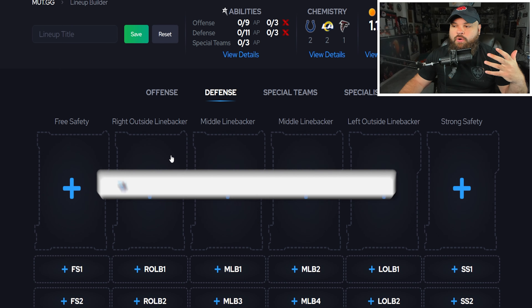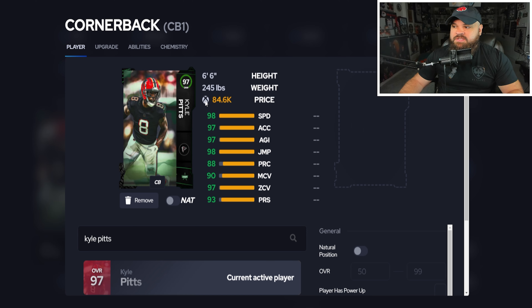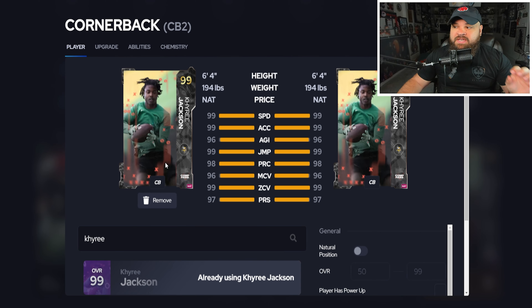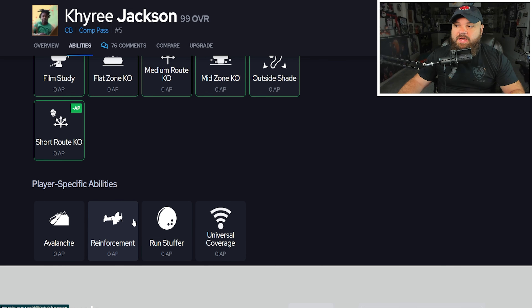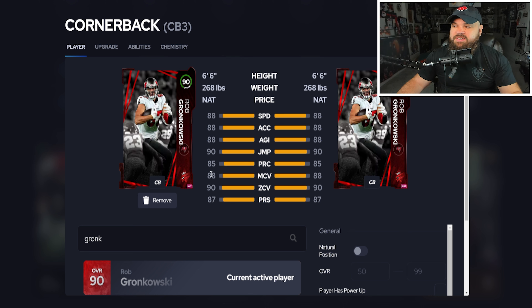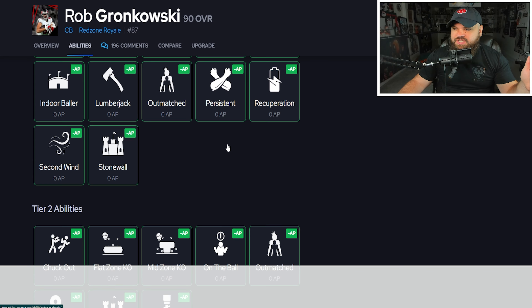On defense, you don't have the luxury to play bottleneck press man coverage — you're going to be a zone-based defense. At CB1, Kyle Pitts as a corner requires a little AP but he's 6-foot-6, 98 speed, gets Deep Out Mid Zone, Pick Artist, Secure Tackler all for two AP. At CB2, the free BND Kairi Jackson — I'd run Reinforcement for zero, Mid Zone Knockout, and Pick Artist for zero. The Reinforcement acts like Universal but does a better job versus Vanguards. At CB3, the 90 overall Gronk — 6-foot-6, 268 pounds, 88 speed. He gets Universal Coverage, Bottleneck, Reinforcement, and everything for zero. He has too good of abilities to pass up.